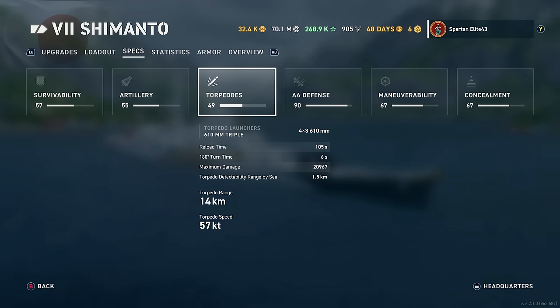I would expect these to be down closer to the 1km detectability range, but they're not. Torpedo range is 14 kilometers, but they go 57 knots. So if you're launching at 14 kilometers, by the time they get to the end of their range, you're probably about to be reloaded.